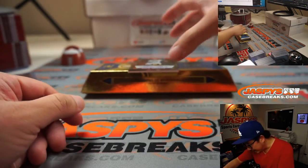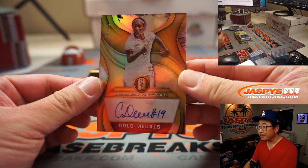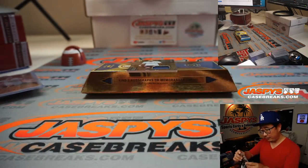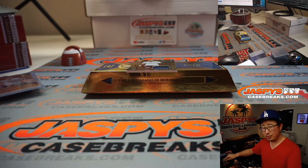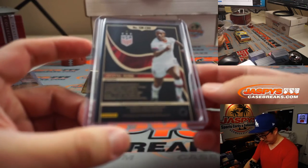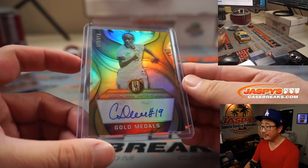We've got Crystal Dunn — nice — for the United States, 43 out of 149. That goes to Gretchen with number 3, part of the incredible women's team.